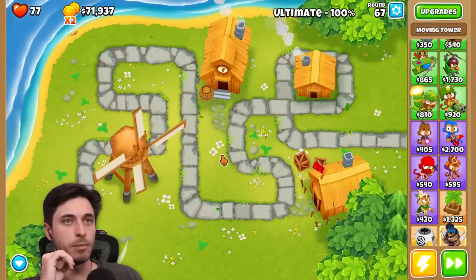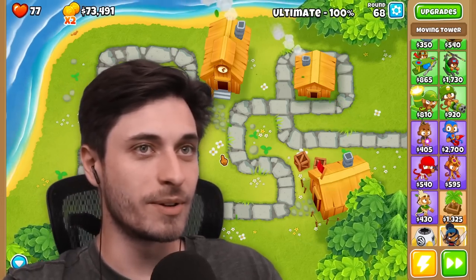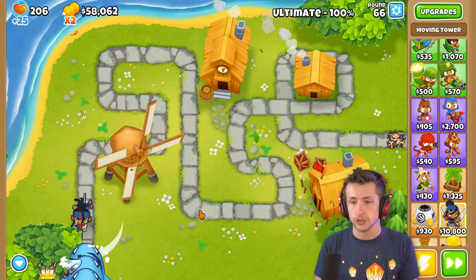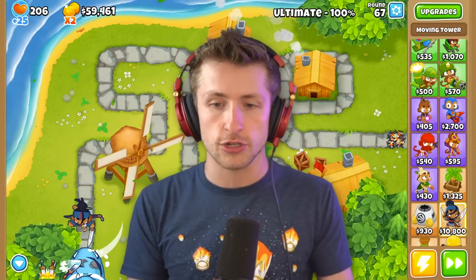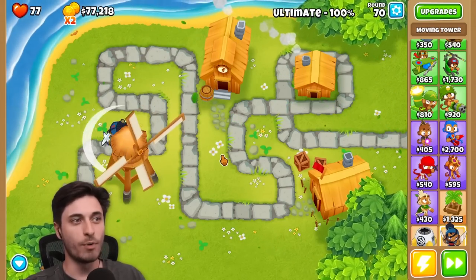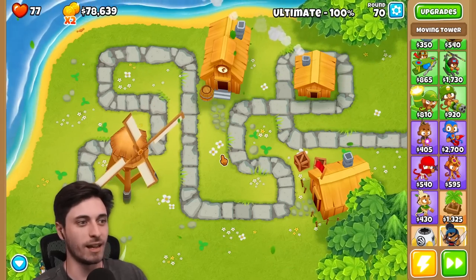I'm just kind of relying on my W right now. The W is so nice. I'm saving my ultimate. The ultimate is crucial to hold on to — if you don't hold on to it, like round 95, round 100, you're actually just done. I accidentally let go of space — I've been holding it this whole time.